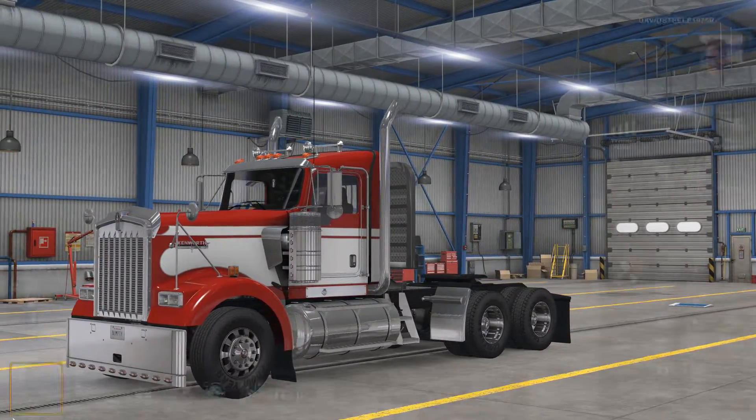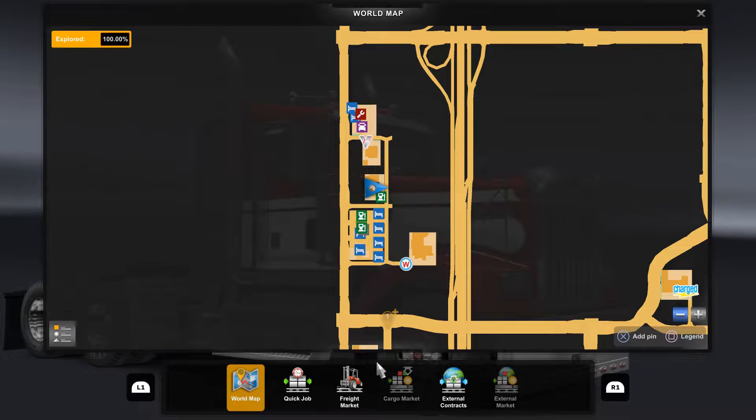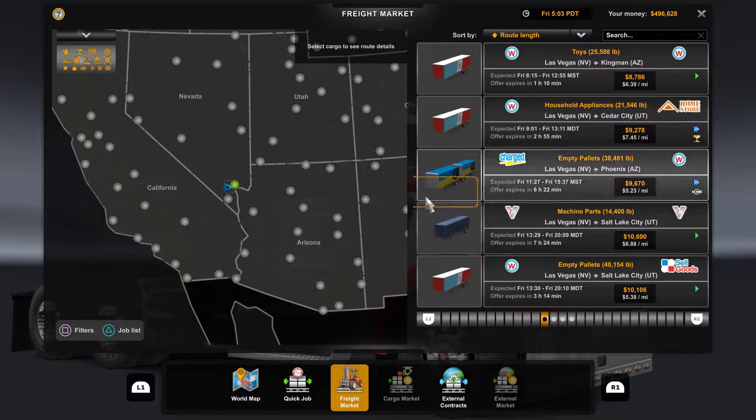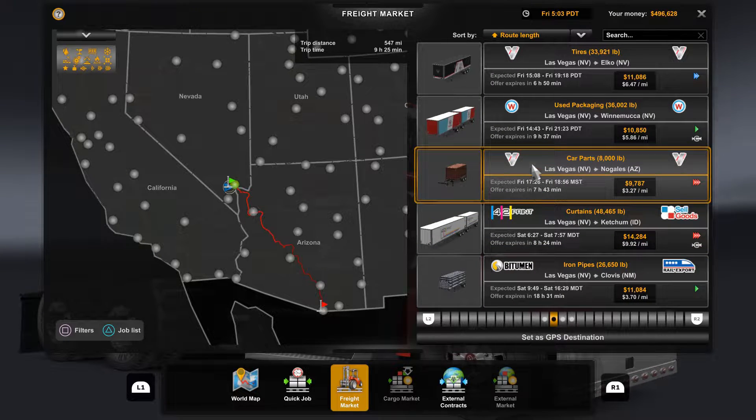Good morning, welcome back to American Truck Simulator. It's David Steele, this is Red Thunder and today we're going to be taking Red Thunder plus the Zmods Cummins ISX EGR — quite a long name but an engine I really enjoy. We're going to be leaving Vegas heading south over the I-93, taking the Great Basin Highway. I'm going to grab a job somewhere in Arizona, so probably not too long but going to keep everyone along for the ride.